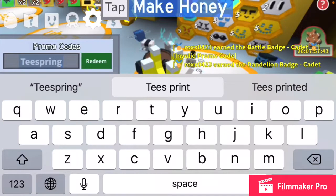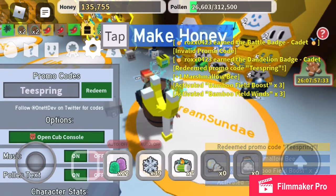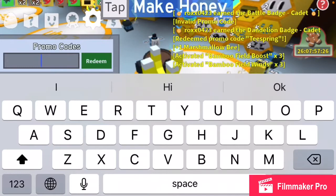Next is 'Teespring.' Nice! I got a marshmallow bee, a bamboo field boost, and bamboo field wins. Pretty good.